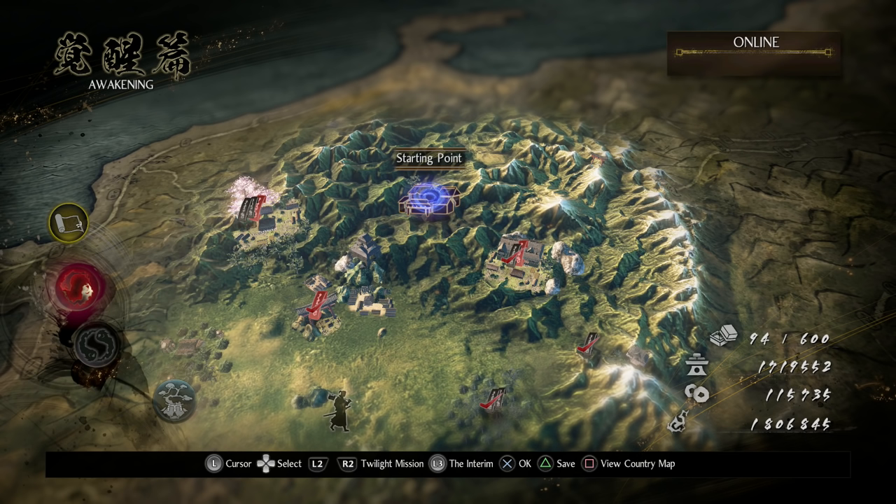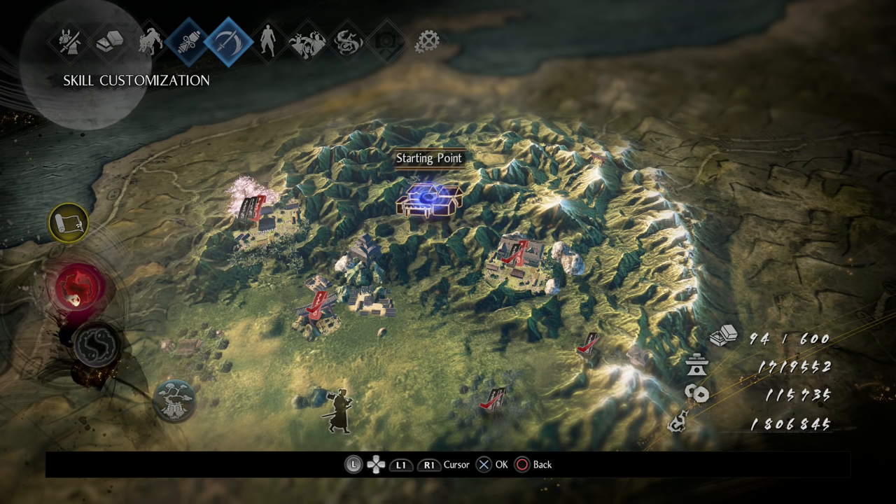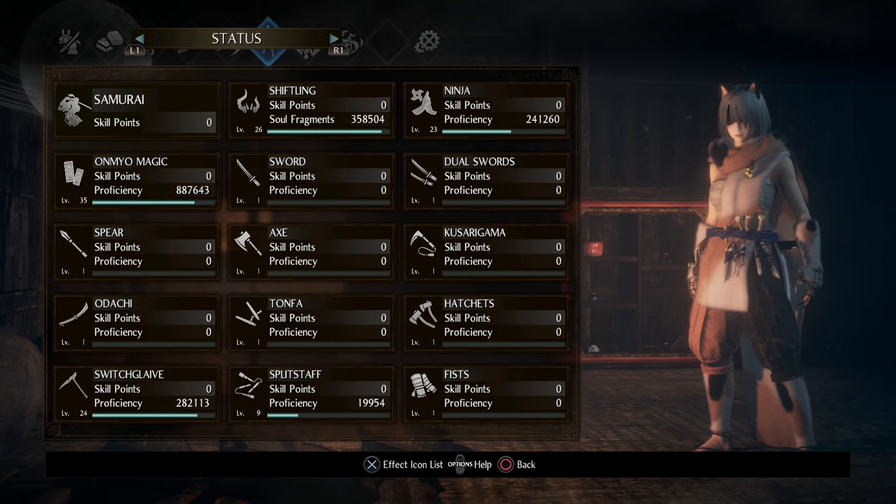Confusion makes the enemy take a lot more damage, absolutely destroys the enemy's stamina bar, and just makes the entire game a lot easier if we abuse it. Now, once you have the Purity Talisman and you're using it, you're going to be unlocking a ton of Omnio Magic points because you're getting proficiency. If you ever want to check your proficiency, go to Status, hit R1, and that will take you to your proficiency screen.